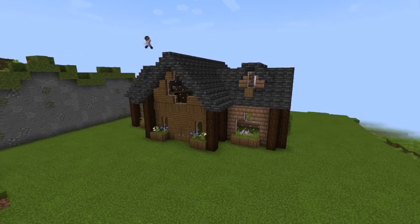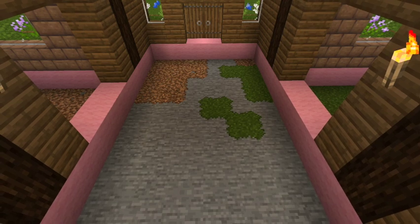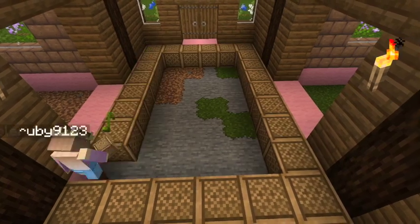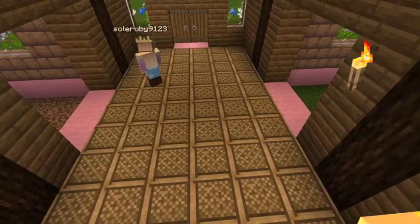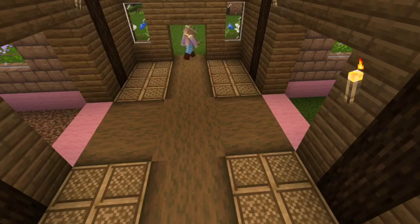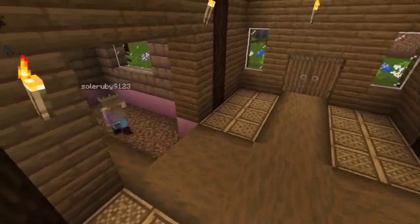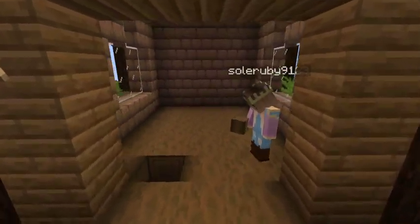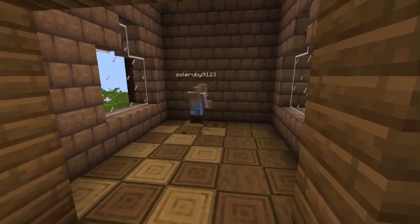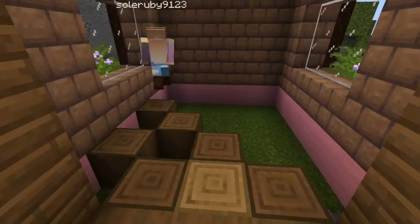With the outside mostly finished, we are going to head inside and begin decorating. Clear out all your floors — you obviously have three rooms and we're going to have an upstairs loft. I used note blocks for my flooring because I was using a texture pack called Stay True, but those are expensive and kind of annoying, so instead you can use the whole floor as stripped spruce logs, or I just did a pathway with them. I like having patterns in my floors, so I did stripped spruce logs with stripped oak logs in both rooms, which really helped break up the brown tones.